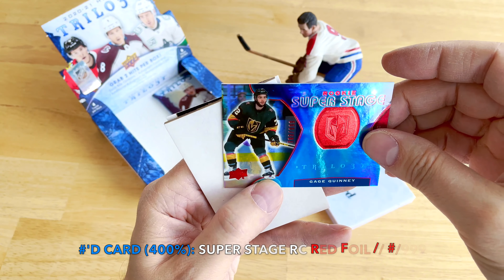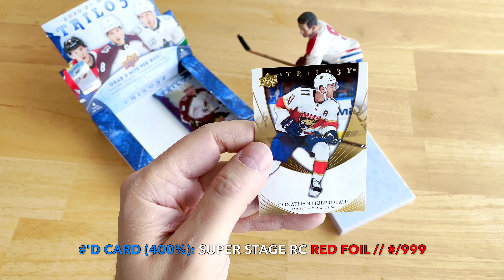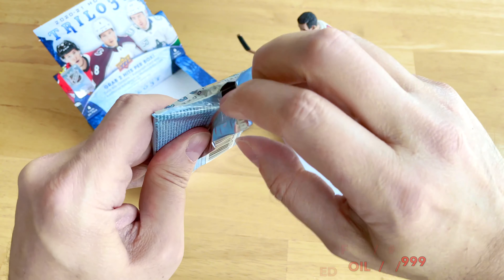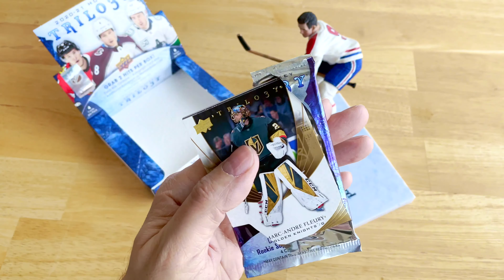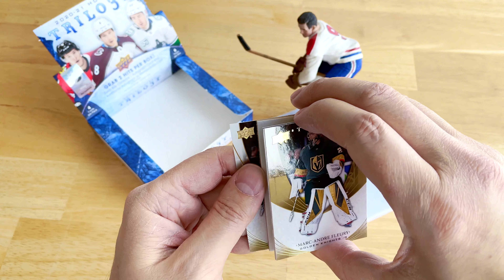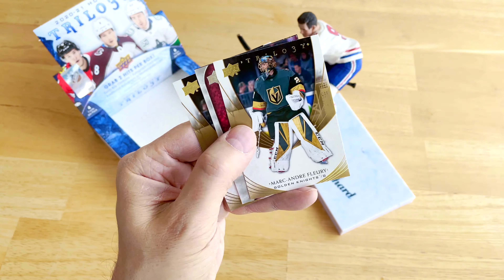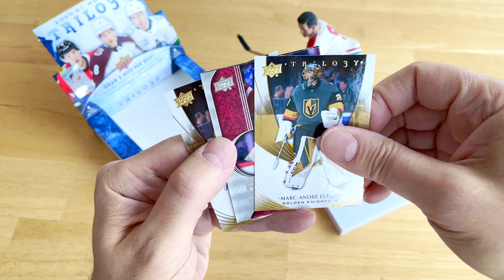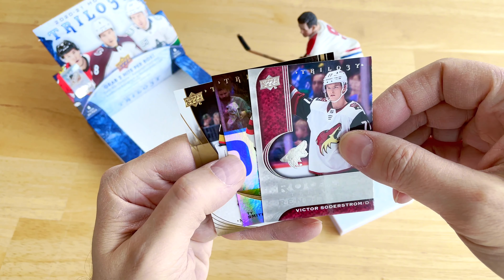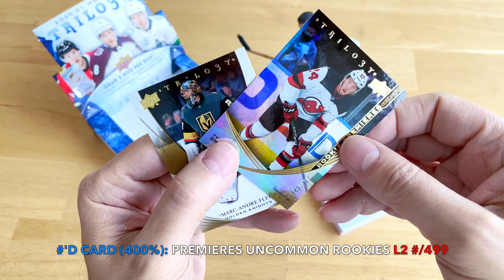We have a Gage Quinney — a rookie super stage numbered to 999. Two autos in the box, great. Final pack — let's see if we can strike any more fire. We have a Marc-Andre Fleury, the flower, and another Victor Soderstrom — my second one of him.